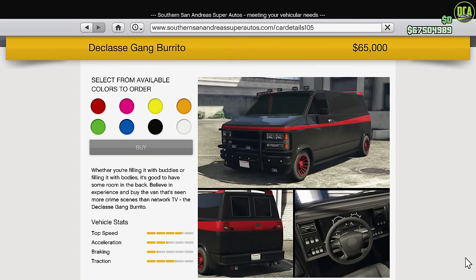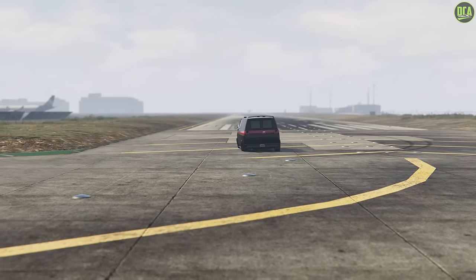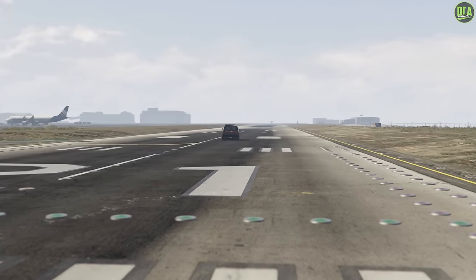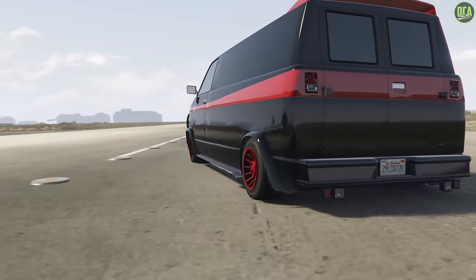Now onto the Vans class — we have the Gang Burrito and the Rumpo Custom. You only need to buy one of these. I personally recommend the Gang Burrito as it's a little cheaper and not as top-heavy as the Rumpo Custom, which has a tendency to tip over a lot. So the Gang Burrito is overall a bit better in my opinion.